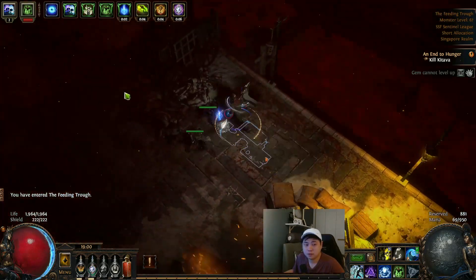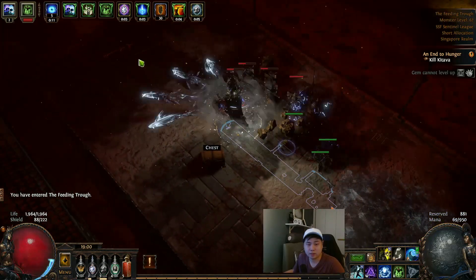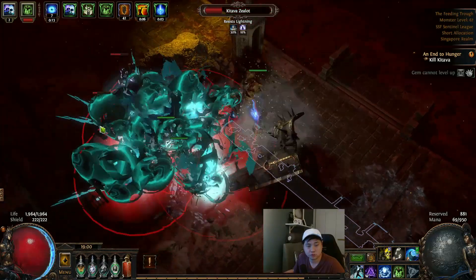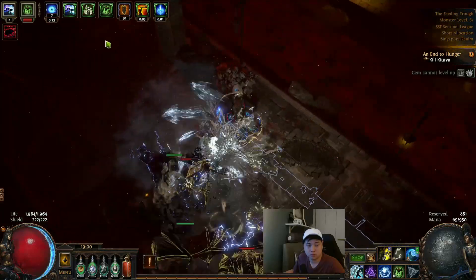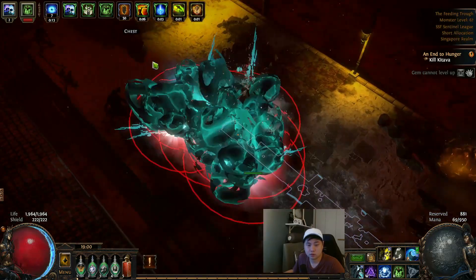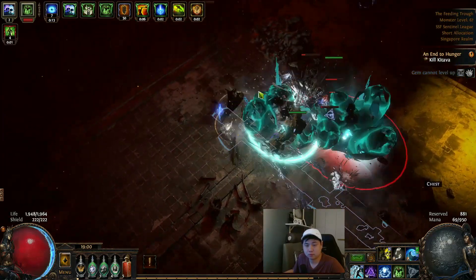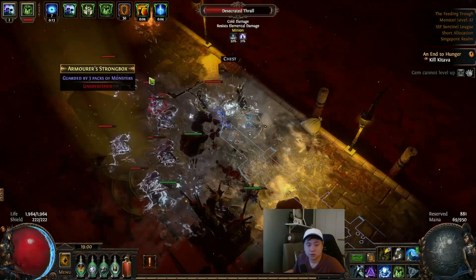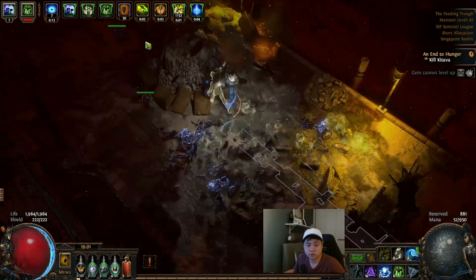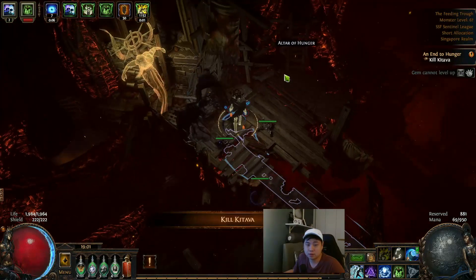I'm not hitting anything special. I'm going to save my flasks once we're halfway through — just use Quicksilver only. Alchemy — we need to take that. Here we are — take the crafting recipe, talk to Sin, and go to Utula Hunger. This is the final stage guys.